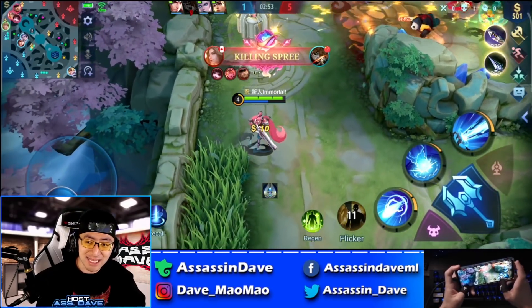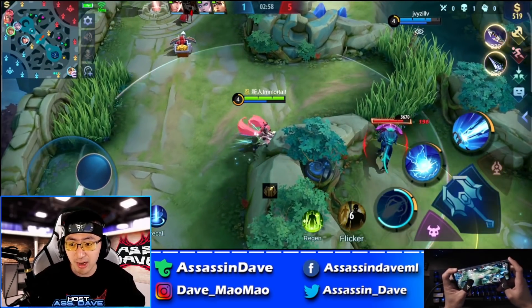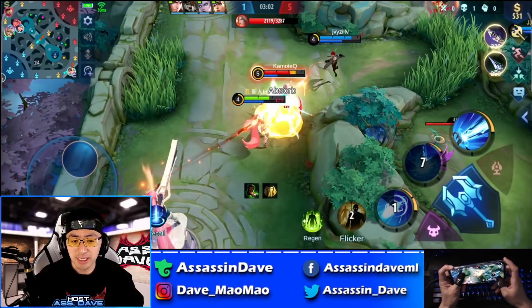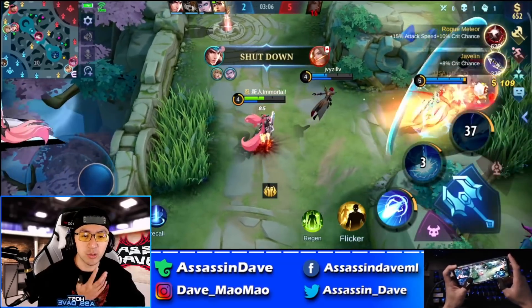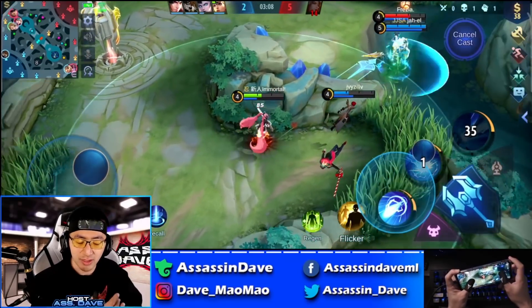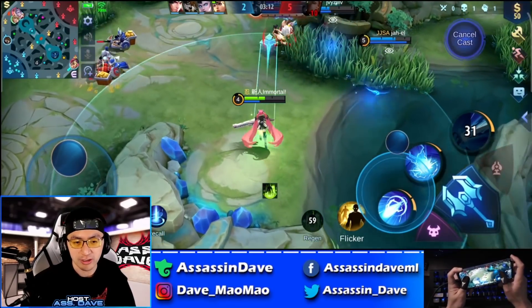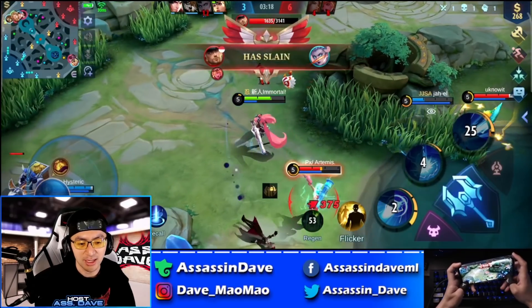Over here, I sensed that the enemy jungler was gonna be top lane again. Even though the minion wave was pushing all the way up, I decided not to go there — and sure enough, it turned out to be a good decision. You can see Lancelot jumped in, but he's walking to his own death here. He tried to get enough distance to use skill 2, so I was walking with him, trolling him to make sure he doesn't get skill 2 damage on me. When he used skill 2, I walked to the top side and completely dodged the damage before making my way back into the teamfight and doing a lot of damage.